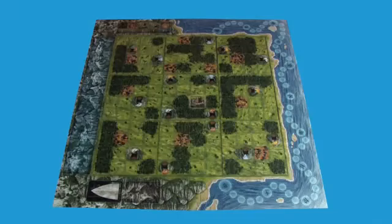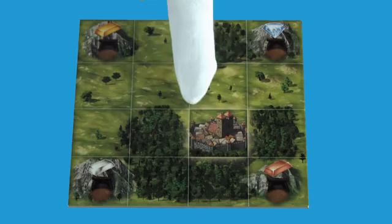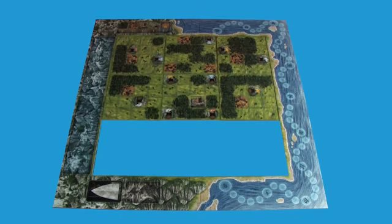There are nine board pieces that fit into the frame for the game. The center tile always has the royal city, but its orientation and the position of the other eight tiles may change from game to game.